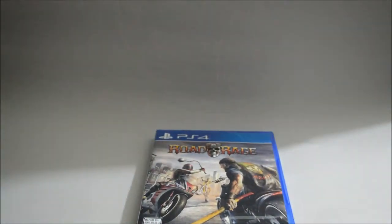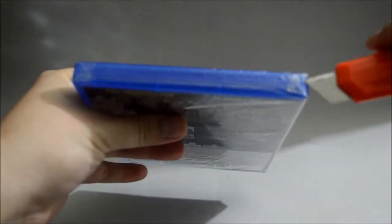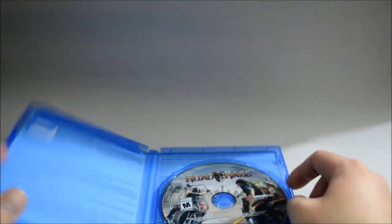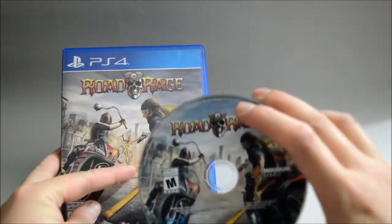So now let's open it to see what we have inside. Let's remove the seal and open the case. There's nothing inside except a game disc. Here's the game disc — it's very similar to the cover, but there are only two bikes on the disc, so the one in the middle is gone.